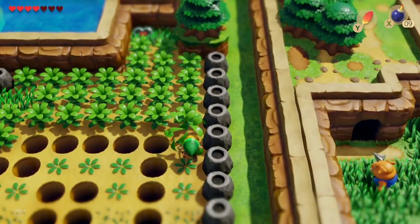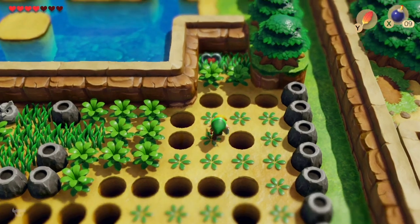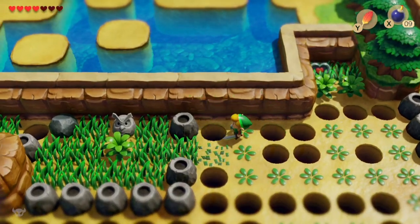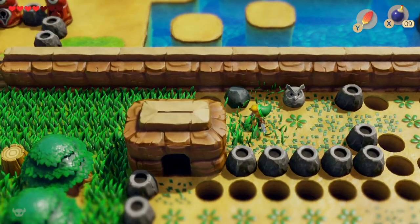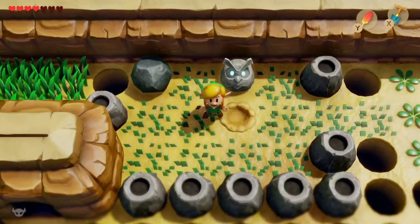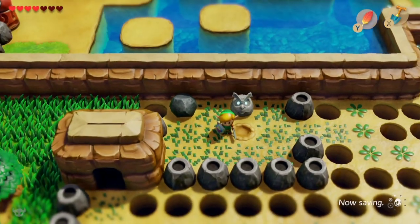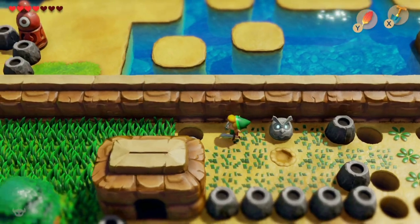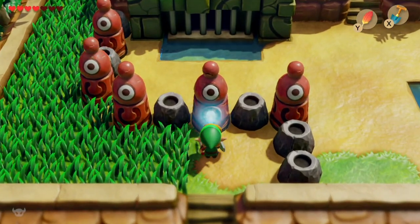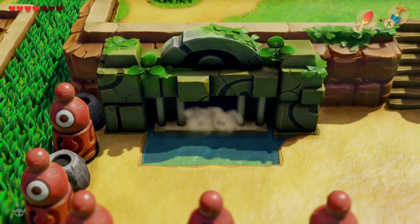It is theoretically possible to jump over a hole and slash the bush on the other side and land at the same time, but I'll probably make a mess of it. With only four hearts I'm not going to risk it. There's also a piece of gear we're going to get that will make reaching that heart in the corner substantially easier, so we'll come back for it. And now we've got the Slime Key! We can get into what I call the Slime Dungeon — they've actually renamed it the Key Cavern this time around. The keyhole is clearly right there.